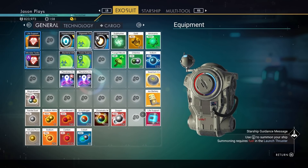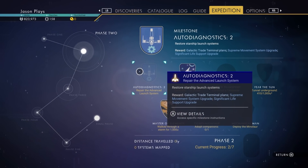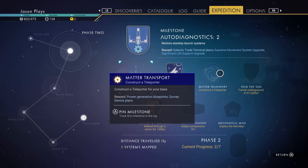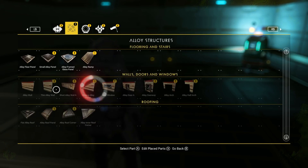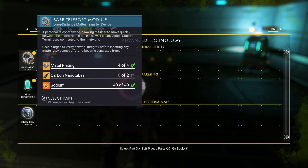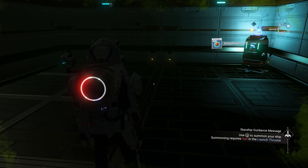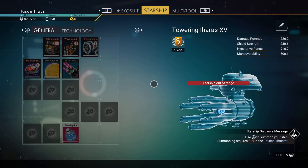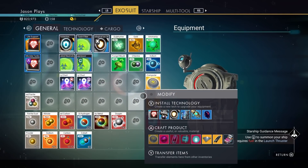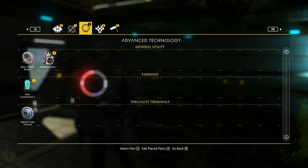Now that we're running everything solidly, what's our next milestone? We can fix our ship — that's no problem, we'll run over there shortly. We also need to construct a teleporter. We got the teleporter blueprint, so let's see what we need: carbon nanotubes, metal plating x4, and sodium x40. Thankfully we just made our kiosk, so if you need any of those you can buy them from there.